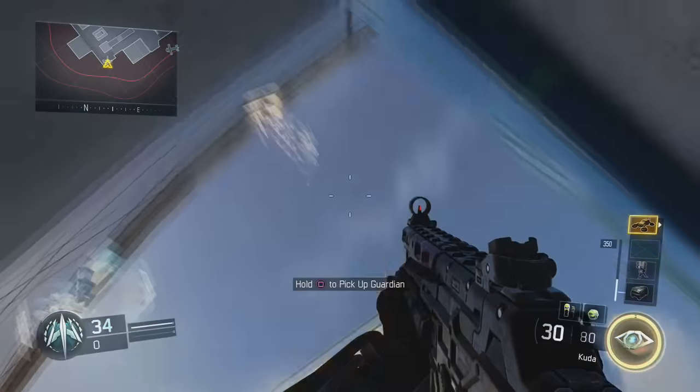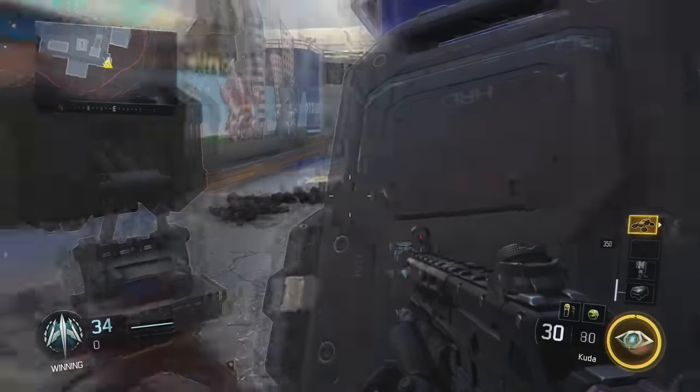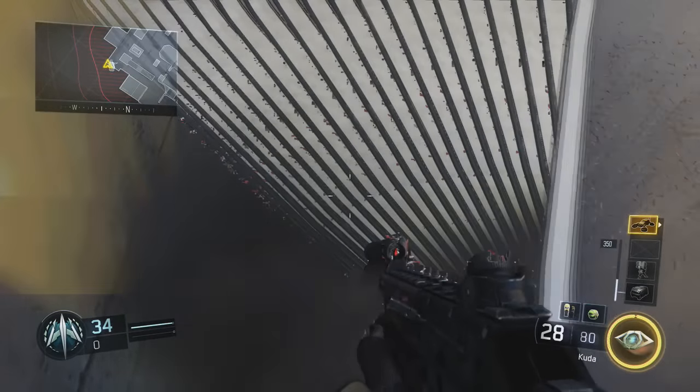This is going to take some trial and error. I did this a couple times with my friend B-Man till it finally landed correctly. When it does finally land correctly, you can do this solo. If it doesn't work solo, all you have to do is punch someone on the enemy team and it'll push you into this wall.